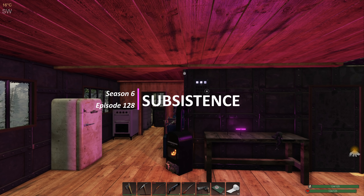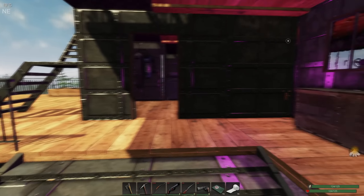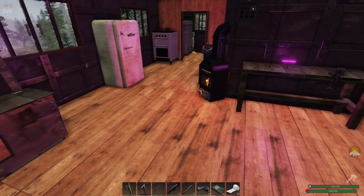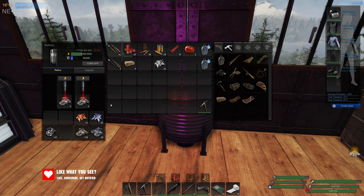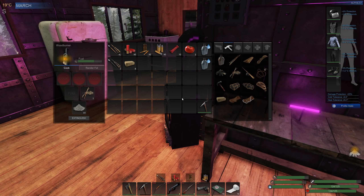Good morning and welcome back to Subsistence. I think last time we logged out part way through the day. Let's have a look outside — we're getting on towards the end of the day. We do need a chicken; maybe we'll run out and get one in a couple of minutes. First I want to get some copper refined, just a little bit, and make a couple more ingots. We're running low — only 55 iron left. Do we have a lockpick? No we don't.